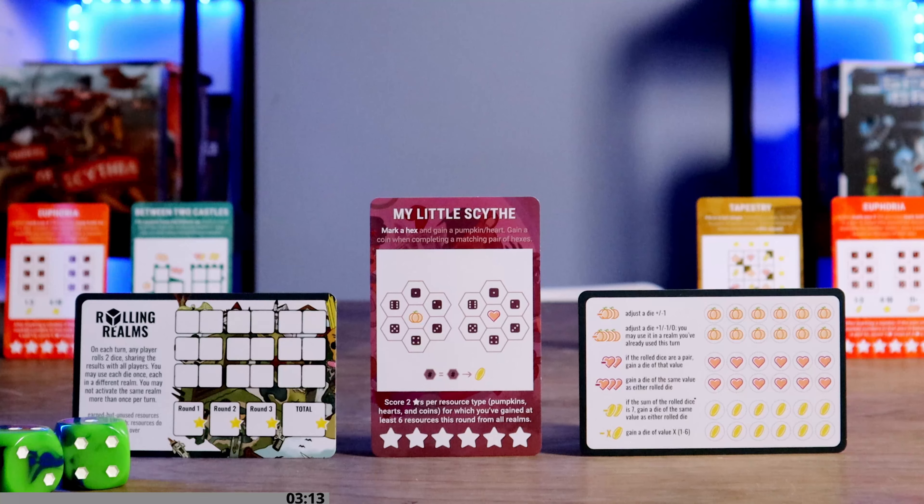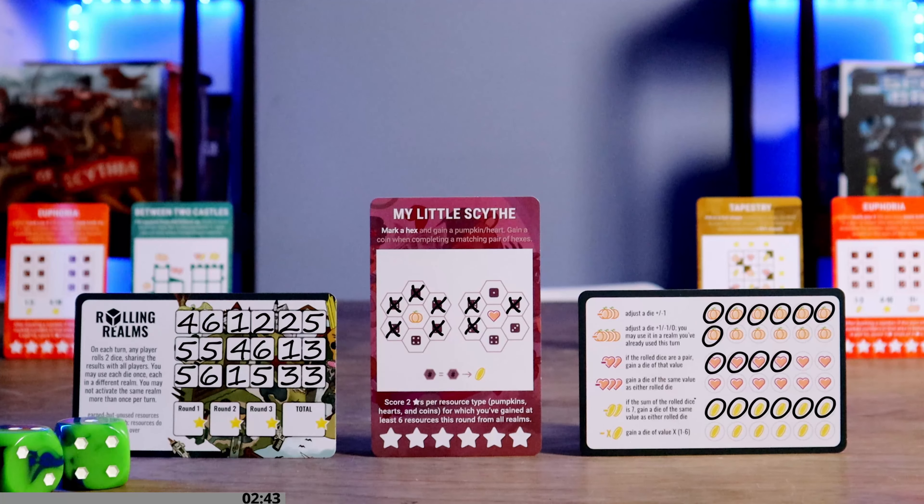In My Little Scythe, activate by marking a number in a hex and gain the corresponding resource — pumpkin or heart. Gain a coin when you complete a matching pair of hexes. Score two stars each time you gain the sixth resource of any resource type on your card for the round. Resources spent during the round are still considered gained.